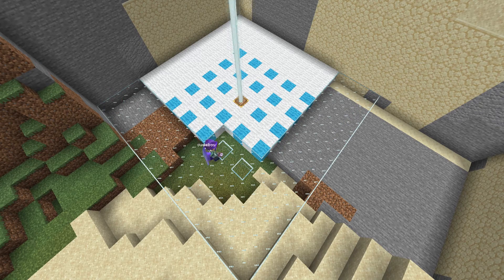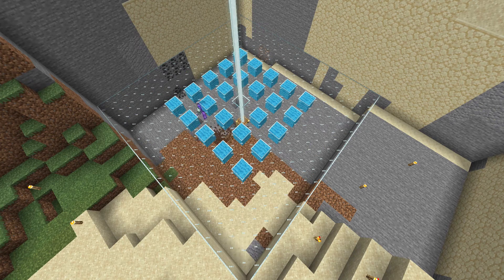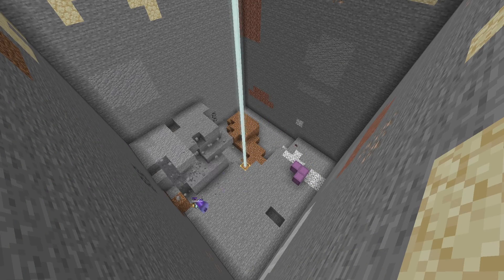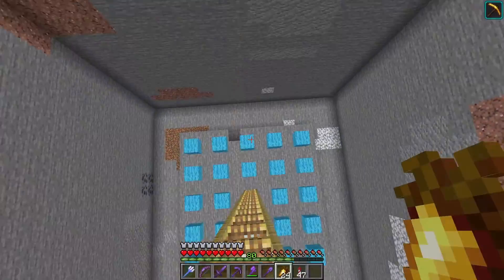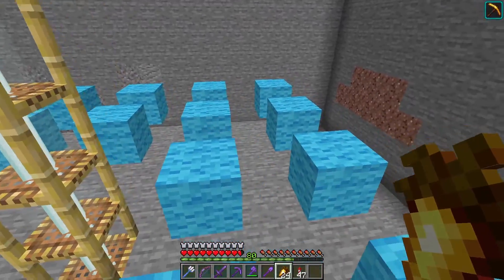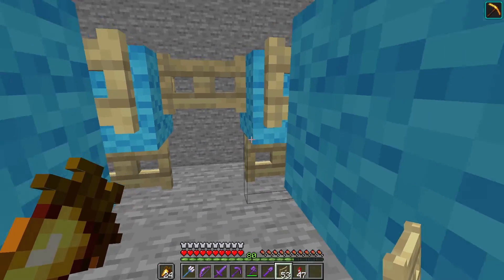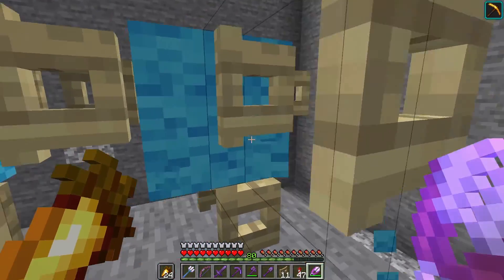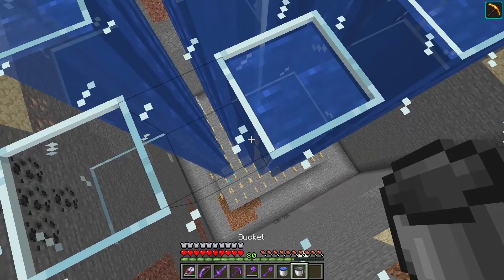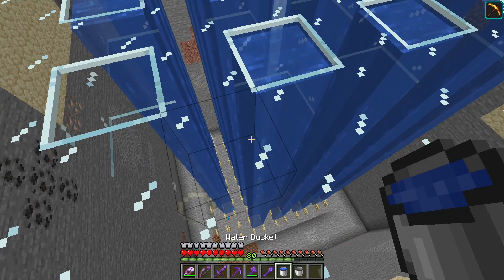Now I replace all the white wool with glass, leaving the light blue wool to remind me where to pour buckets of water later. With the beacon active I'm going to dig down to the depth where the flowing water should stop. Now that I've dug down to Y44 I'm going to set up the fence gates to stop the water from running down from above. I'm placing wool where I need spaces above, which makes it easier to place the fence gates. After placing fence gates on all sides and under the wool blocks I open them all so the squids can fall through. Now I can return to the top and place the water source blocks in the spaces I left. I should note there are also four blocks of glass all around the water blocks.